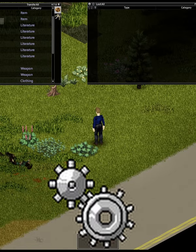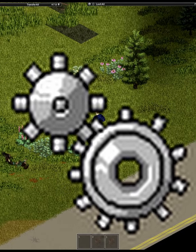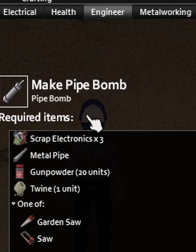To craft one, you must be an engineer — there's not a magazine or book that'll allow you to craft them. You just need three scrap electronics, a metal pipe, some gunpowder, twine, and a saw.